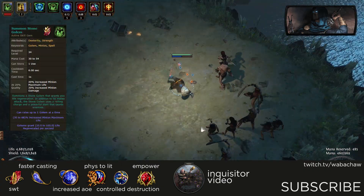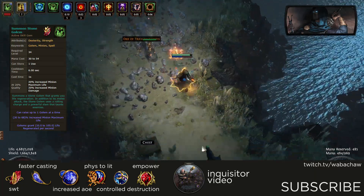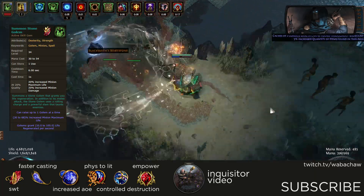The brand new Stone Golem is a great addition to the Shockwave Totem build because it grants a substantial amount of life regen that helps bolster your defenses.